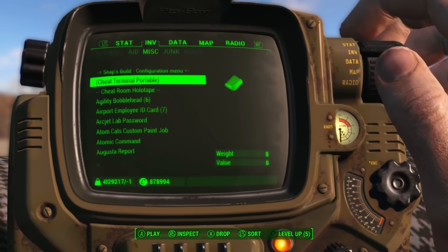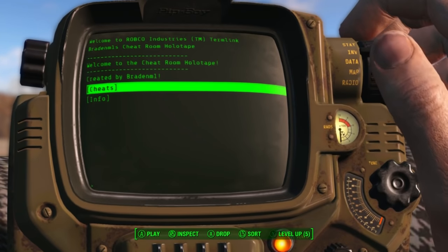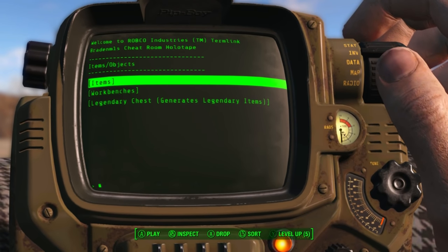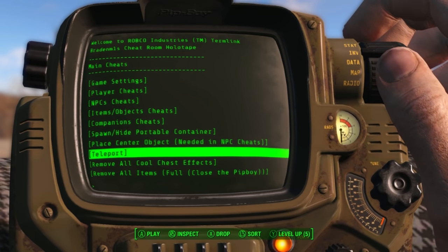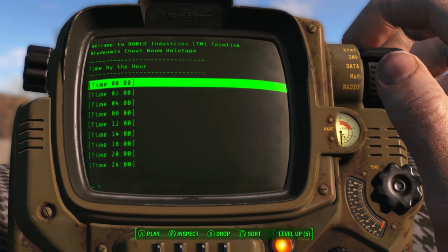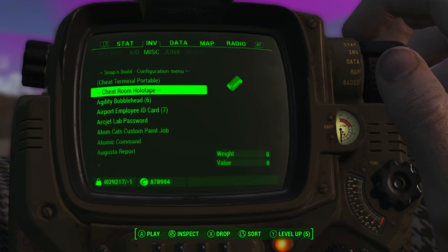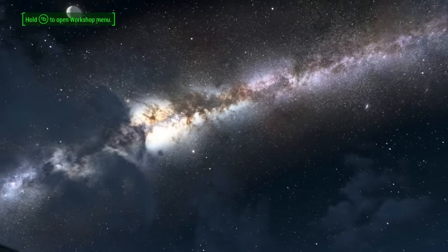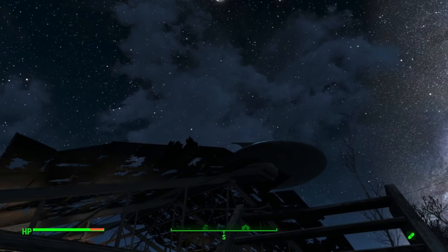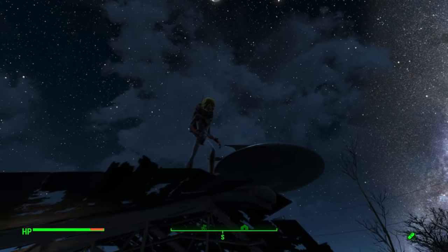This next one is called Cheat Room. Now I know what you're thinking - why would I want to cheat the game? I don't use the gameplay cheats or spawn weapons or any of this stuff really. The main reason why I have this is to change the time and the weather. It's about 6 o'clock in the game now, so let's go from 6 to midnight, clear up the weather, and boom - full control over the time and weather of the Commonwealth. And I don't know where that spaceship came from - it just appeared one day and has hovered there ever since. I can't scrap it in the workshop menu, so I don't know what to do.